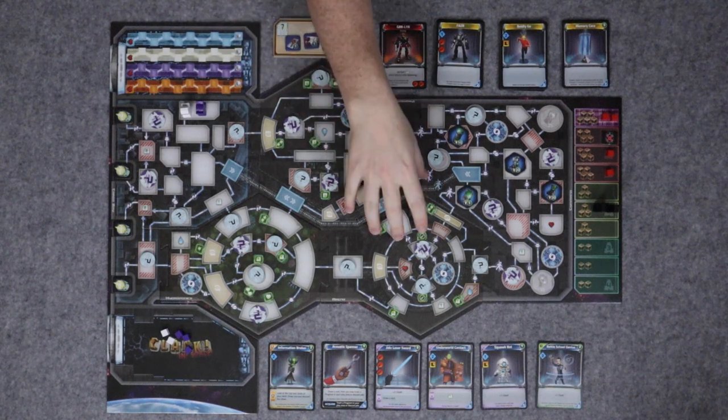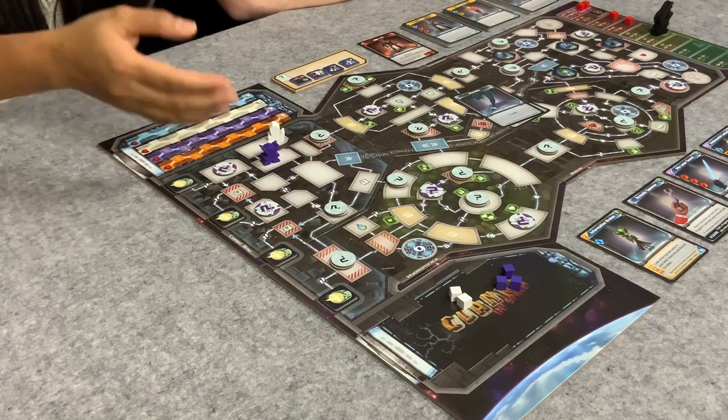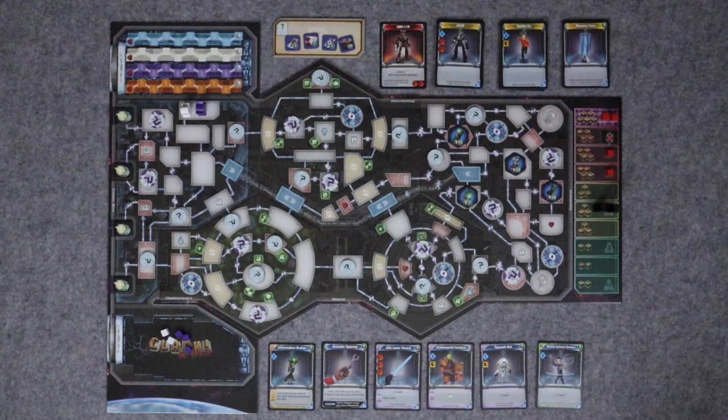We have Clank in Space here and we've randomly chosen three modules, so we're going to be playing with the Promenade, the Arena and Hydroponics. These modules are double sided and you can choose which side you want to use for each game, just to give the game a bit of variety. In Clank in Space you have three goals: hack into the spaceship's computer to obtain a two-part command code to get into the command module, steal an artifact, escape in an escape pod, and of course get more points than your opponents.